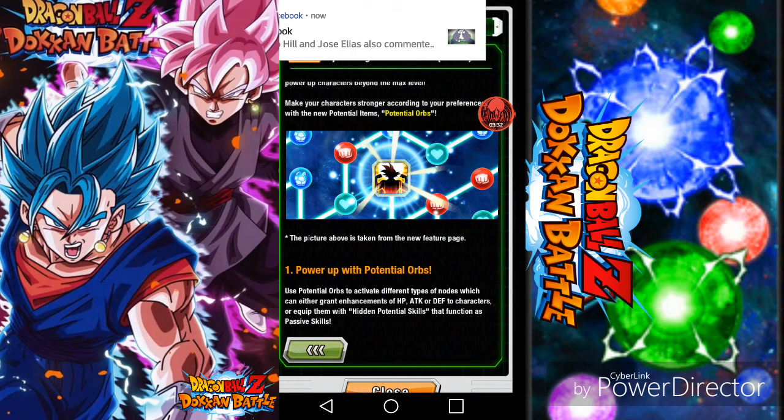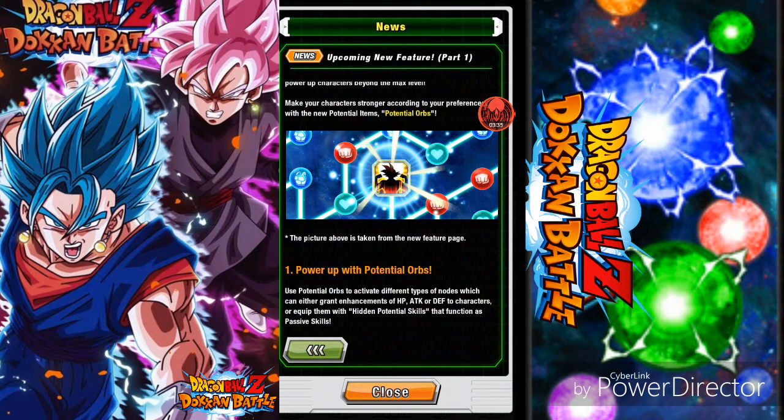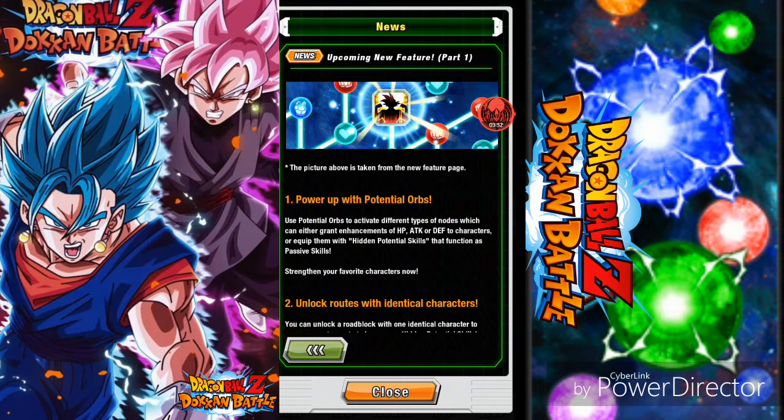What's funny is I'll finally pull Super Saiyan Blue Kaioken and they'll release an even better one — I would be so mad. Imagine finally pulling him and they announce a new Super Saiyan Blue Kaioken. Then I finally pull Gogeta and they release a new Gogeta. That would be rough.